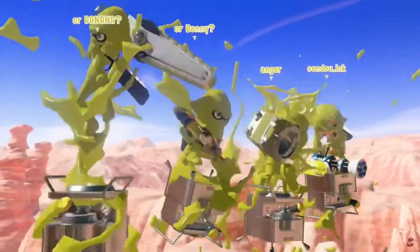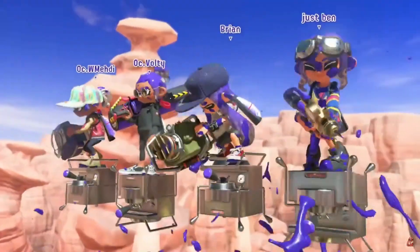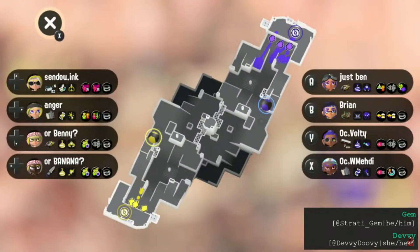That snipe position just lets it see so much and cut off so many angles. Brian is very proficient on any of those backline weapons and does end up going for the X-Blow instead. We've got a Zimmy on Sandu.